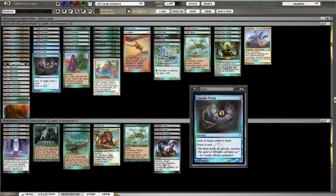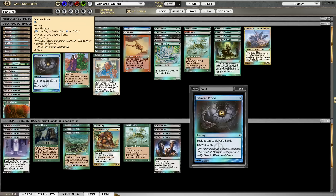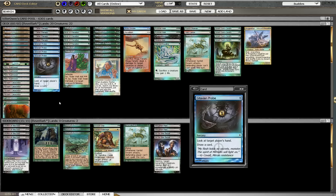We have Gitaxian Probe, just so we can look at our opponent's hand and dig deeper into our library. We can cast it for free as well, so that's a big plus. It also has a nice interaction with Cabal Therapy — we can see what's in our opponent's hand, and that way we can name any of the cards we want to get rid of. Cabal Therapy also helps us get rid of cards we have in our own hand — for our Reveillark combos, say we have Reveillark or Body Double in hand, we can Cabal Therapy ourselves and discard one of those two cards.